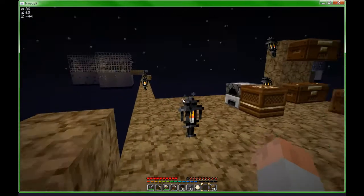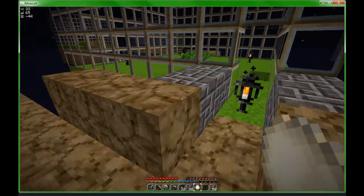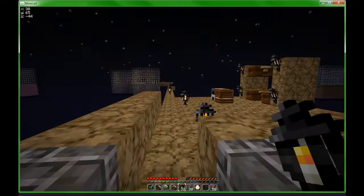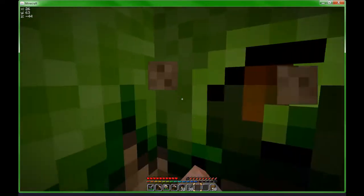Anyway, I got a few things done. First of all, I made iron jewels. I'm still going to use stone until I need to use iron. I also got a bit of dirt, some cobblestone, more iron, made half a stack of torches, and I got an egg. No more chickens — darn.